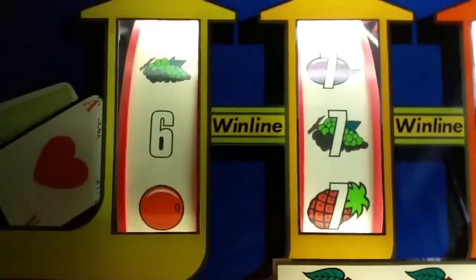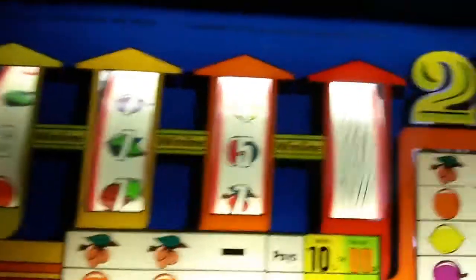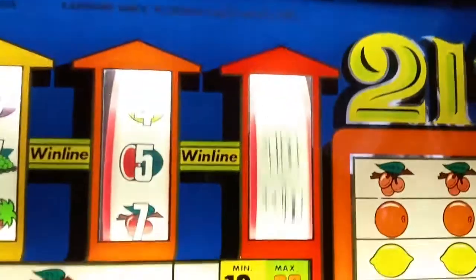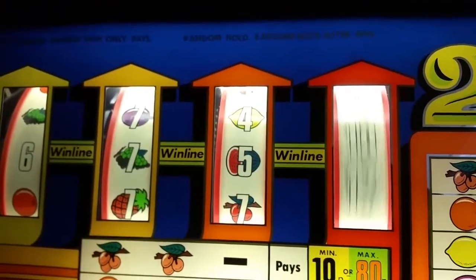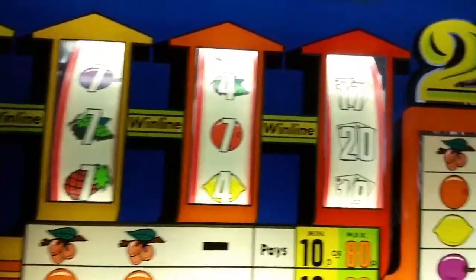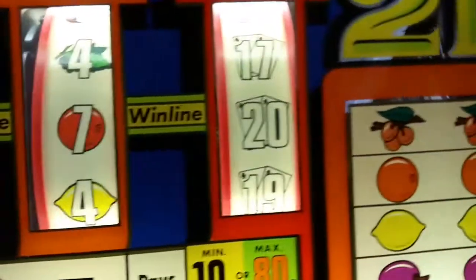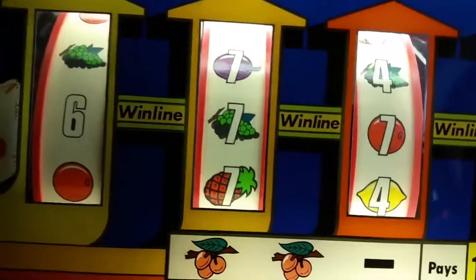The first number is always six, the second number is always seven — it's the third number you can gamble on. On a five I will twist or stick to the fourth reel. We'll go with a twist — over six, seven — I lost. So that's 20; the bank gets 20 and wins.